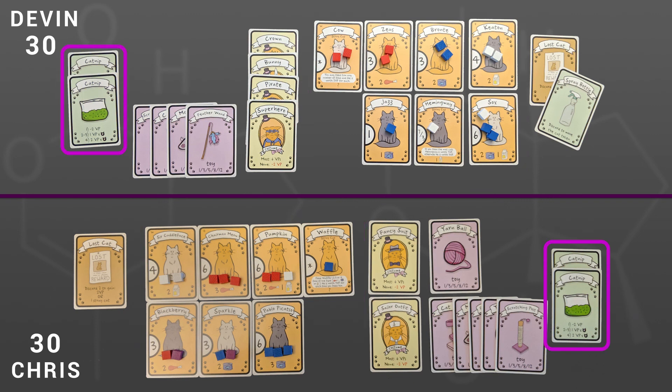Both players had two catnips, so each earned one point for their seven fed cats. Chris collected a full set of five toys for 12 points, as well as an extra yarn ball, for a total of 13 points. Devin collected four toys for eight points. Neither player had victory point tokens. The final score for Chris is 50 points, and Devin's is 45.